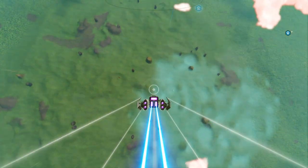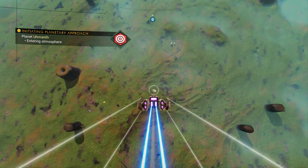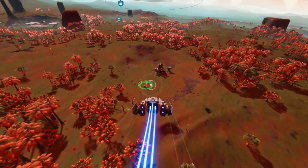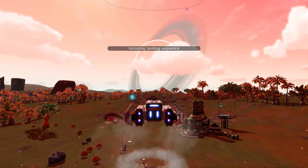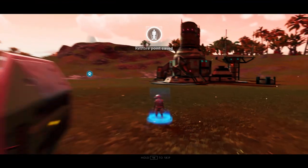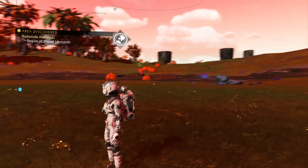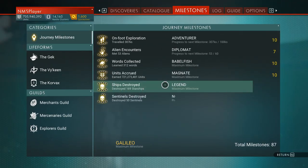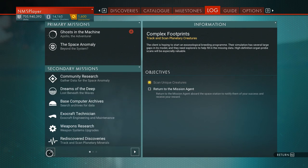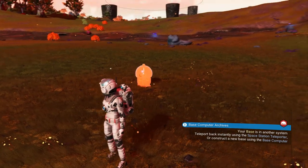This looks like a super nice planet. I am going to drop the base computer and see if it'll let me do base computer archives. Look at this — the sky is red. Bummer. It says the archive is in a different system, but let's see if I can force it here.